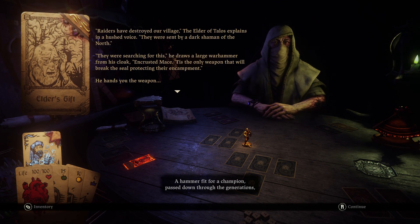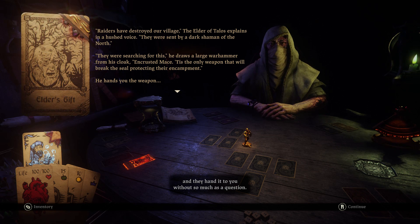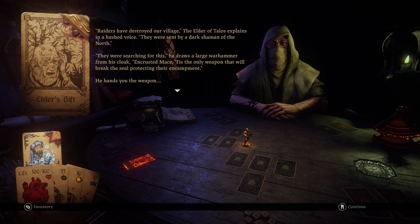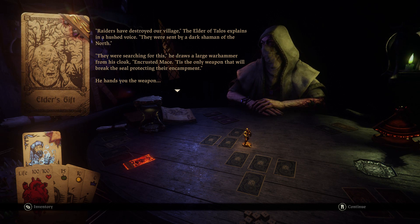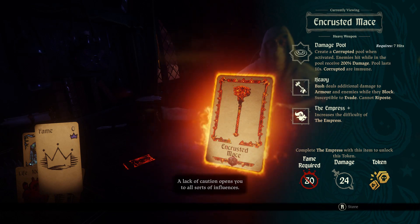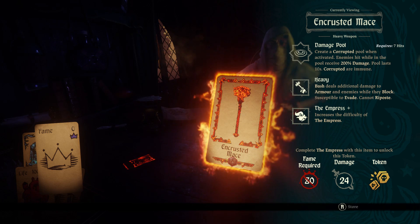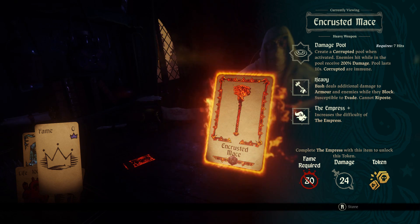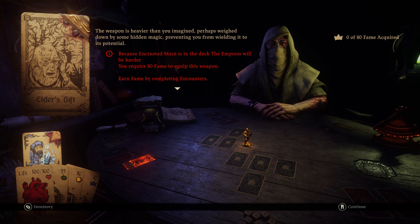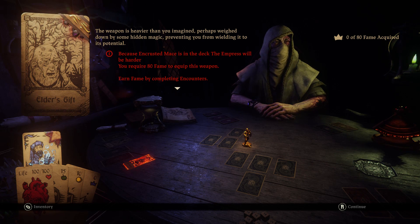A hammer fit for a champion, passed down through the generations — and they hand it to you without so much as a question. You have a look about you that inspires trust. Raiders have destroyed our village; they were sent by a dark shaman of the north. He draws a large hammer from his cloak — the Encrusted Mace. It's the only weapon that will break the seal protecting their encampment. You can see why this is hard mode: you need 80 fame in order to wield this.